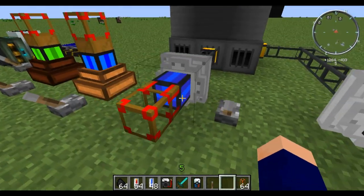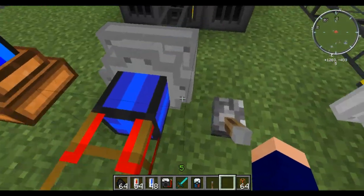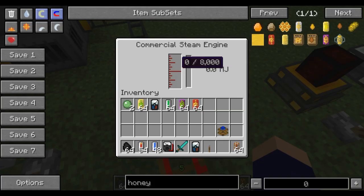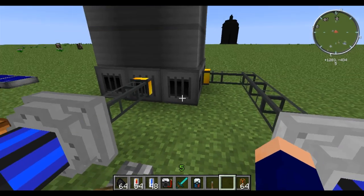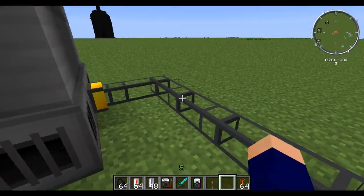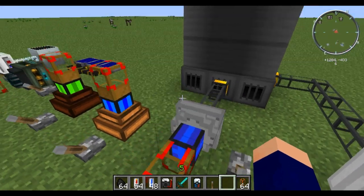Now we come to these two commercial steam engines. What these things take is actually steam. This one can take steam from multiple different sources — this is a commercial steam engine. But the industrial steam engine will only take steam from a steam boiler. What I have right here are just liquiducts, because if I were to have this running I'm not going to get that all set up now, as it takes a little bit to set up.